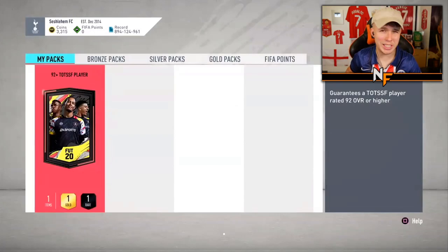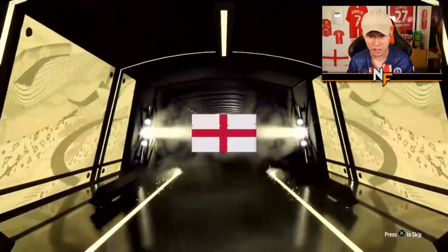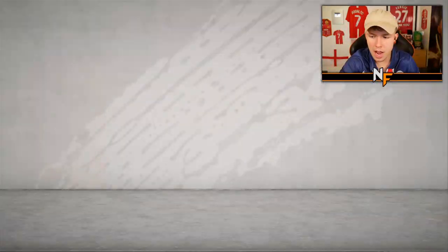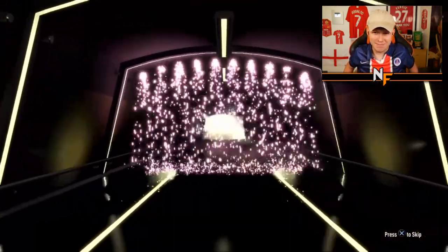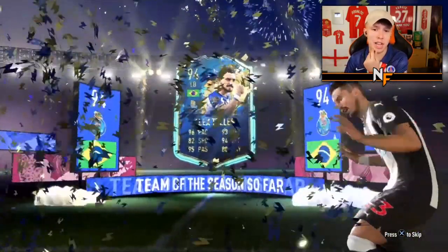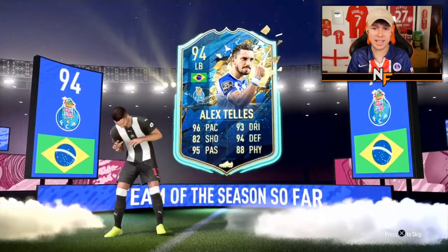Pack sixteen — this guy's already got a ridiculous team: 94 Ronaldo, 99 Team of the Season Cristiano Ronaldo, Aubameyang striker. Can he get something to add to that collection? Right forward... smaller... actually a really good center back — not too bad. Pack seventeen from Fruit Salad — what a PSN! Hopefully a great pack to match. Brazilian left back — Alex Telles! Actually a very solid left back, one of the best in the game. A little harder to link but an absolute unit — can probably play CDM too. Pretty solid pull.